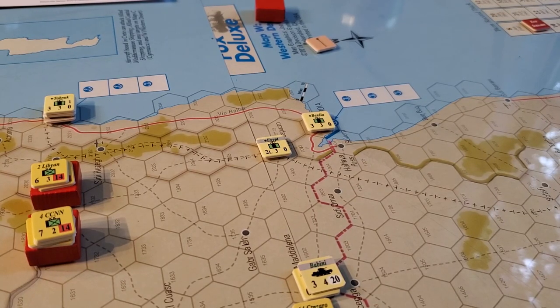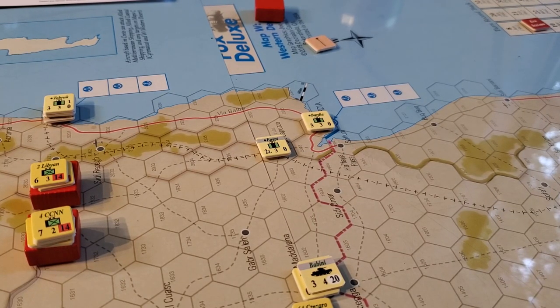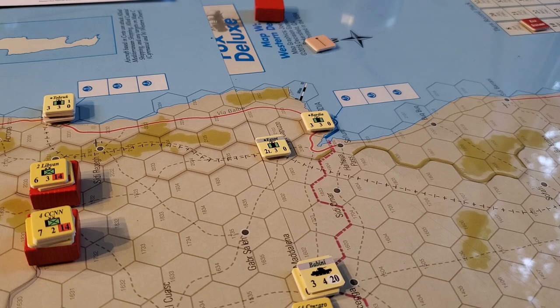Hey, welcome back. We've now got our scenario mostly set up for Desert Fox Deluxe — it's the Fox Killed scenario, the very first one. It's only four or five turns and will allow us to explore movement, overruns, combat, and supply. That's the primary goal here.